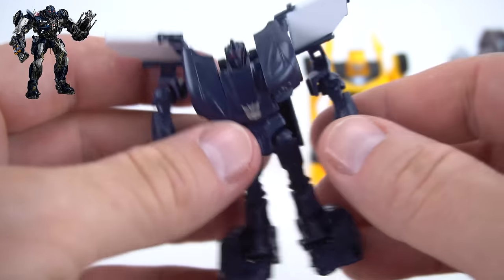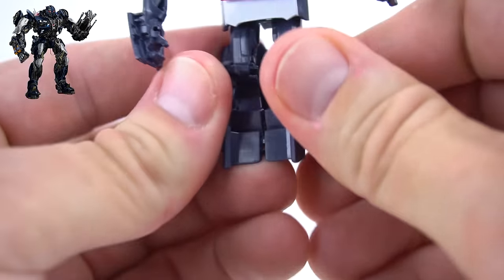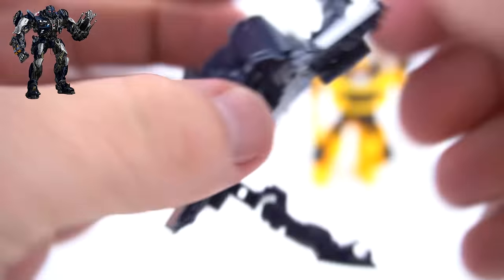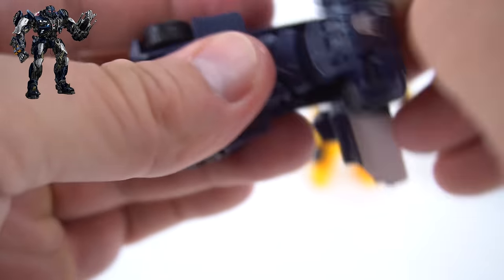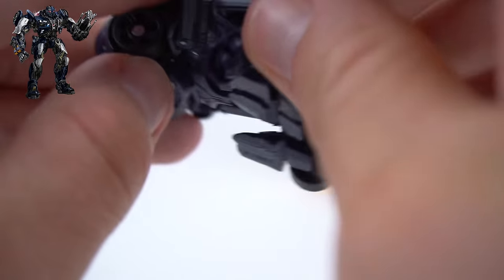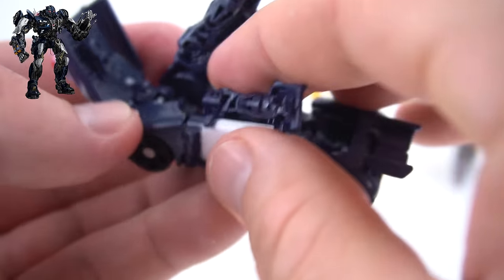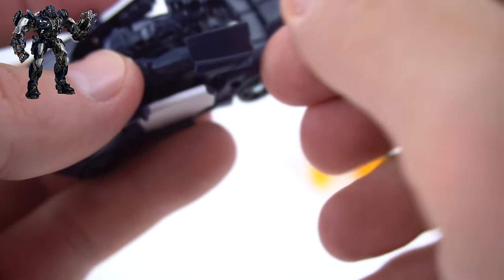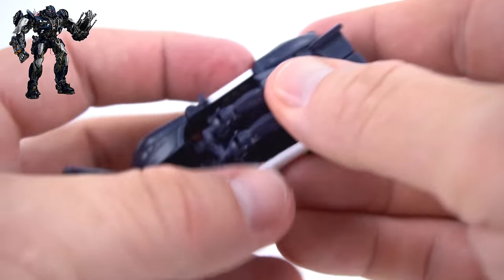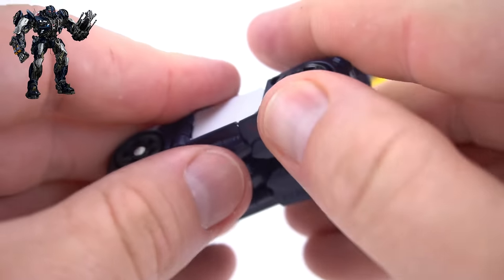Okay, let's transform this Barricade. Let's flip these up right here, and we can attach this back here, just kind of squeeze that together. Then let's flip this up right here — flip that door up, flip this up in here, flip that up, there we go. And then this is his back window right here — connect that, lay that down, and then flip his roof back. There you go — there is Barricade in police car mode!